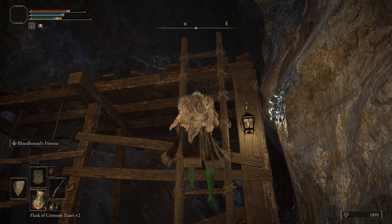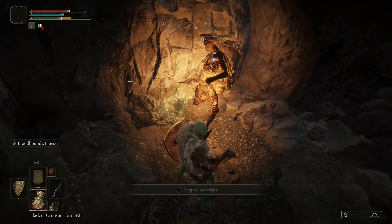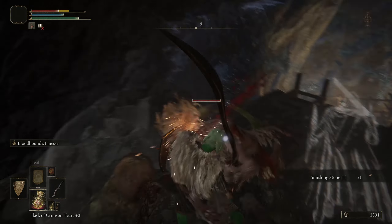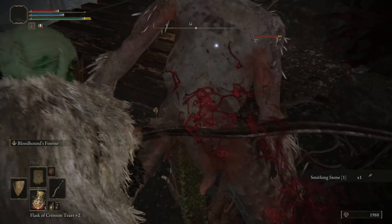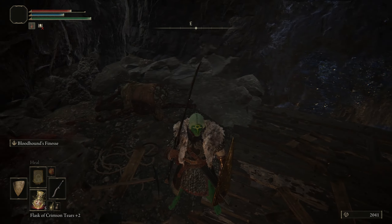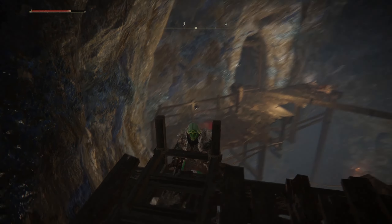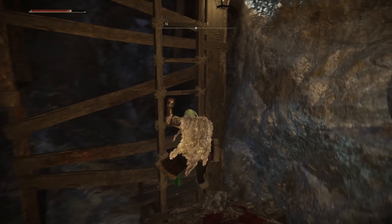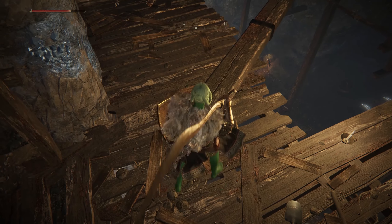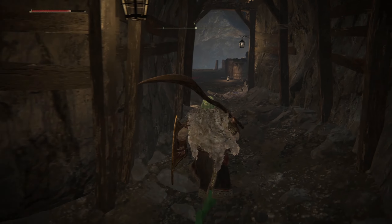How did we miss that one? Come here — the last one. Now I could have swore there was a thing here. We don't go down here — that's just a drop to death. Is there one over here? Oh I see, we have to go down there. Hopefully we don't die. Nope, we just took a bunch of damage. That's okay.